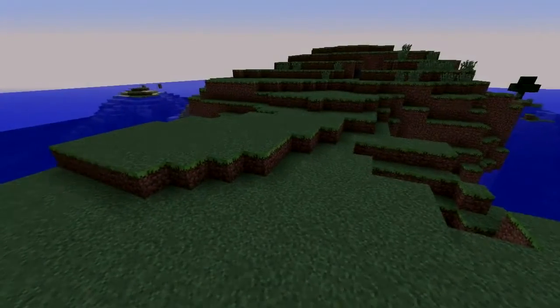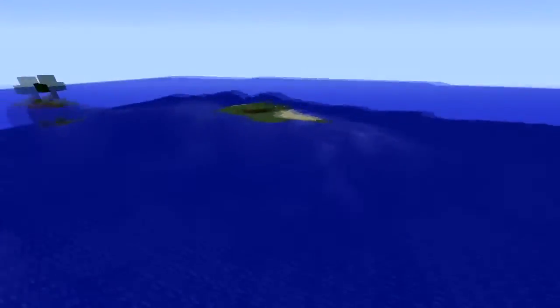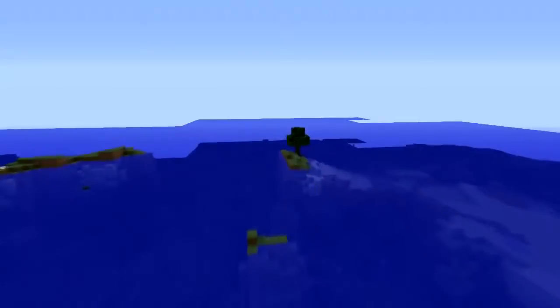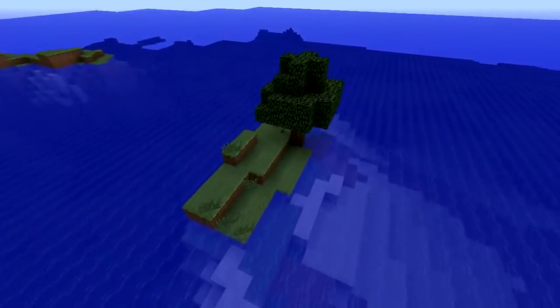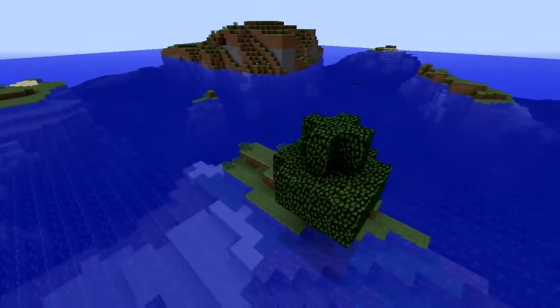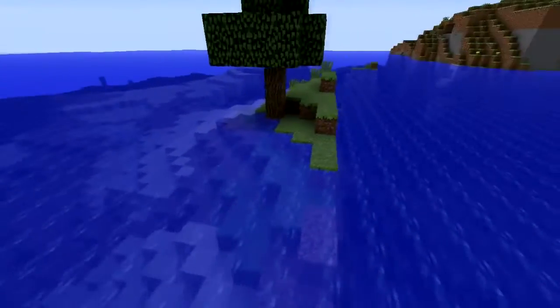Correct spelling is in the description, but when you spawn in you're going to be on this big island with a couple smaller islands around here. This one is the only island that has a tree, so this is where you're going to get your wood. If you're smart enough you'll collect the saplings, and if no saplings drop — well, uh oh. These other small islands do have a couple of key resources.